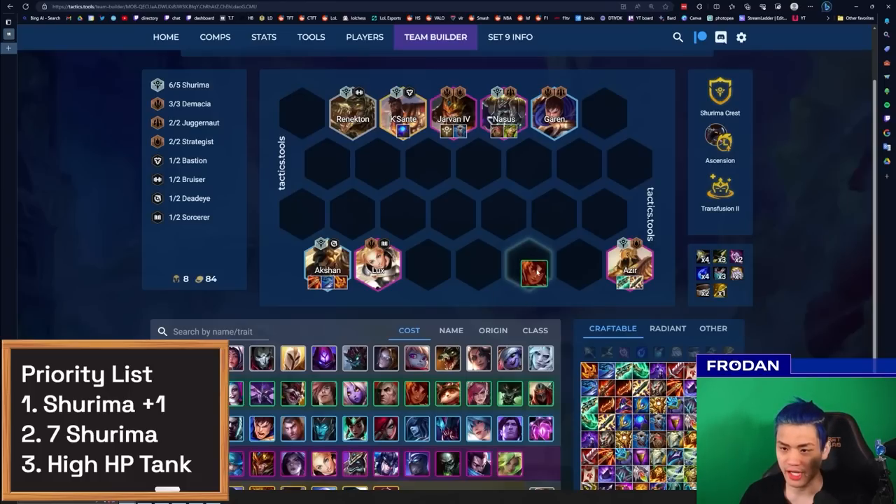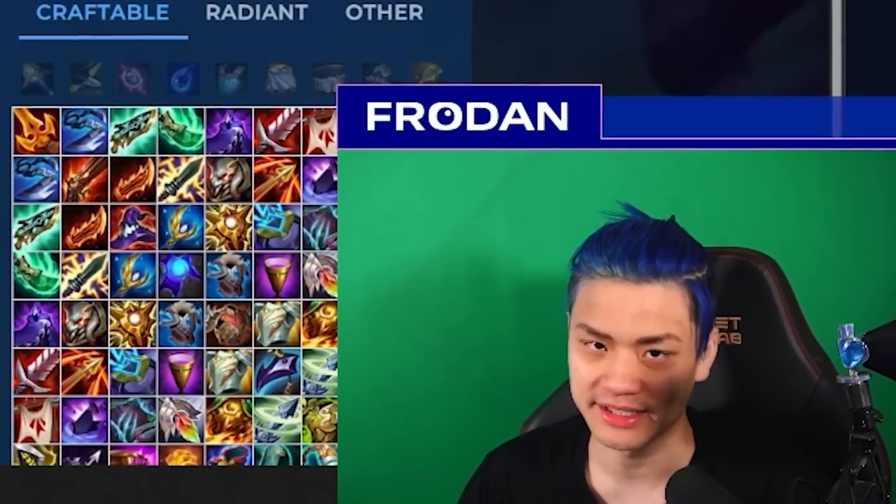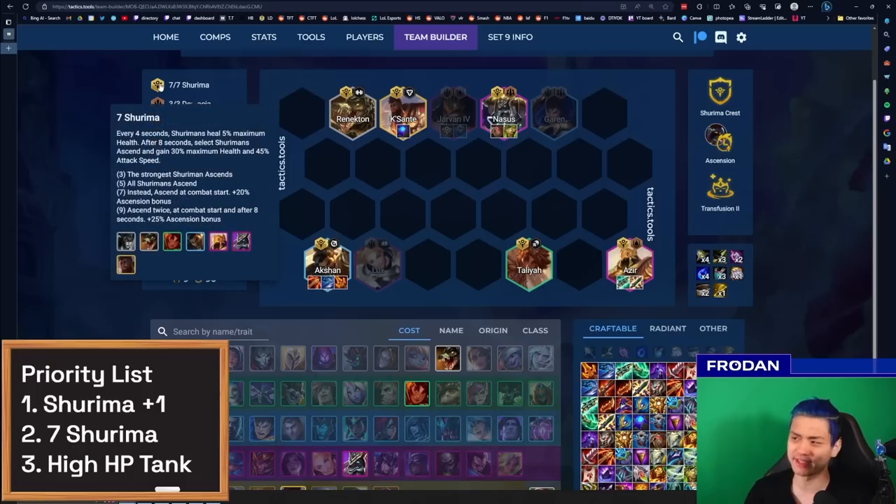I don't actually have seven Shurima right now so I'm just going to put it on this Taliyah, but as you can see this is a level nine board, so you usually need a lot to go right to get seven Shurima. For augments, obviously if you can get a plus-one Shurima crest that'd be really good — if you don't get a Shurima crest, I don't advise going for vertical Shurima. Ascension is really, really good because you're trying to stall the fight anyway — the longer the fight goes, the more damage you deal. It kind of just makes sense since Shurima says Ascend.